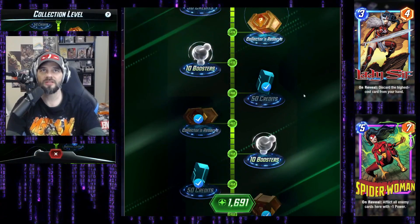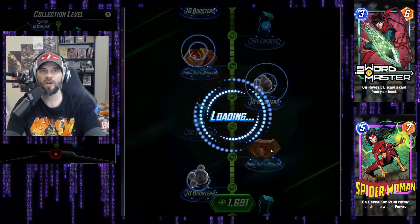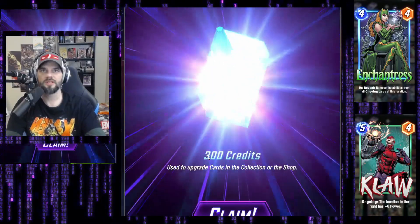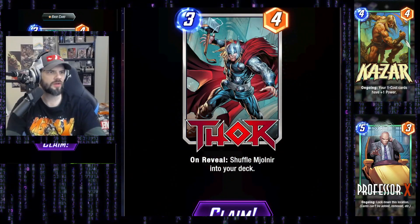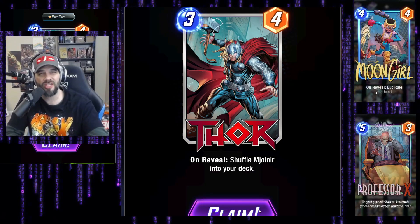300 credits — that gives us an opportunity to get more tokens technically, but you don't make much gains there. At collection level 1474, what are we gonna get? Drax! I can't believe I don't have Drax — finally got him. Next one: Thor card. He can fit in a lot of different sets, but I'm unable to play him since I don't have Jane yet.